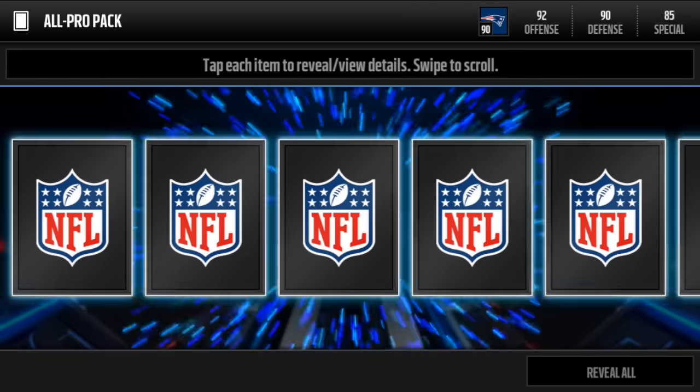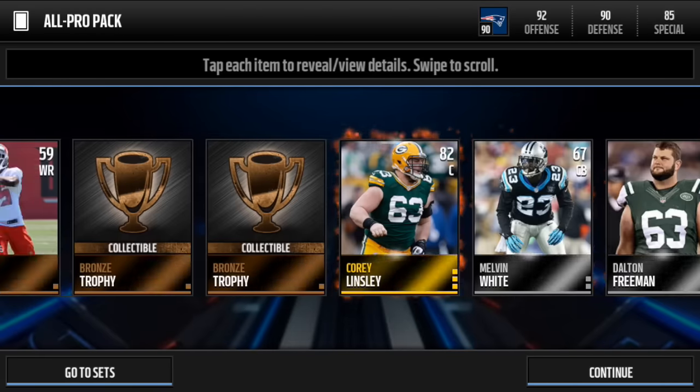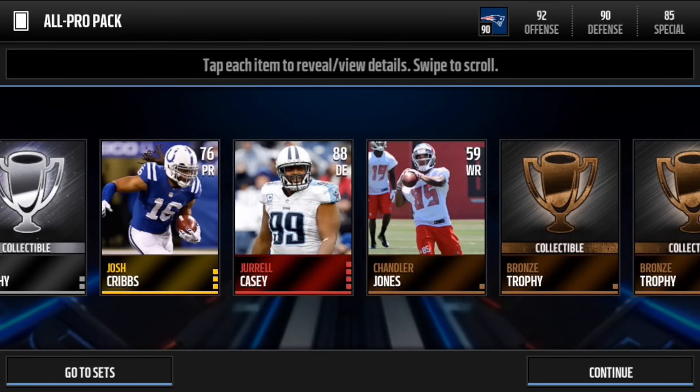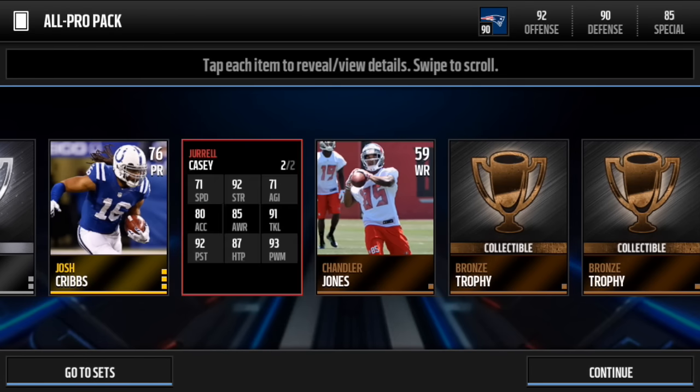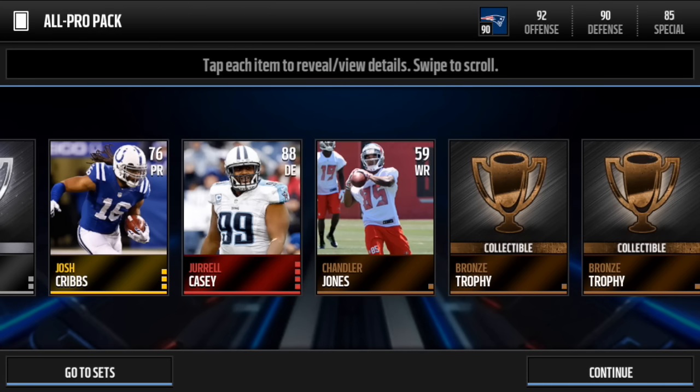So let's go ahead and open up that last all-pro pack — could that stir the pot and get the heat cooking? Let's see what we get in this final pack. Reveal all — we get another elite! Jerrell Casey, 88 overall. Fire packs right now. Already have him on the team though.